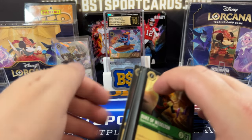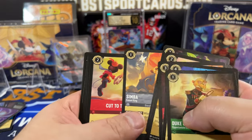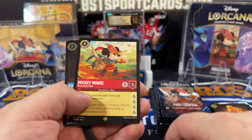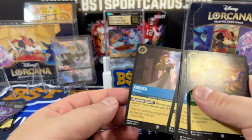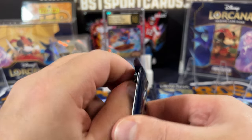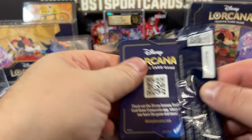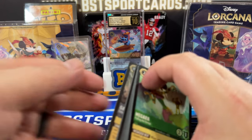Now we can start looking and see if we get lucky and get another Enchanted, which would be nuts. We did it — Brave Little Tailor — nice, very nice! And Aurora, common foil. No crazy foils though either in this. It'd be nice to hit a foil of a Legendary as well.